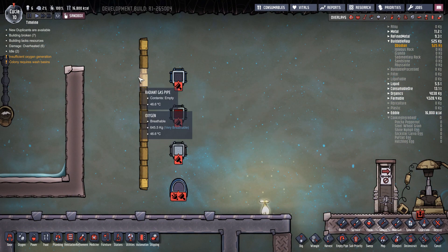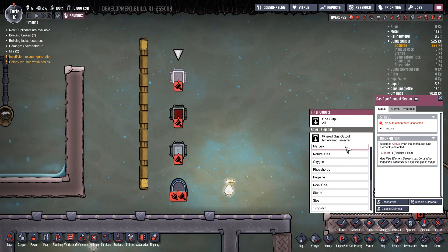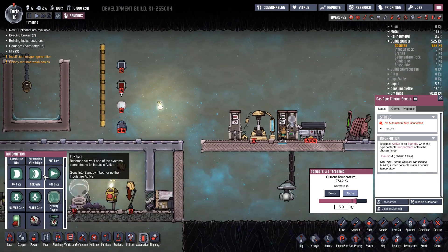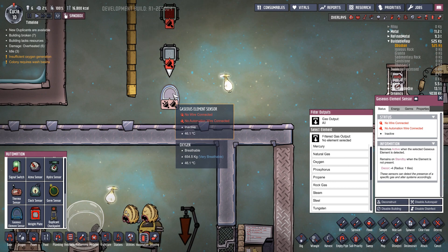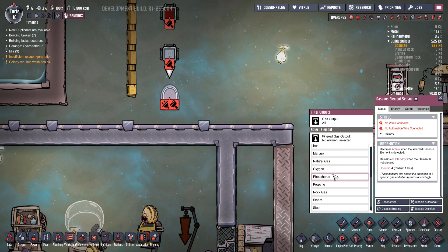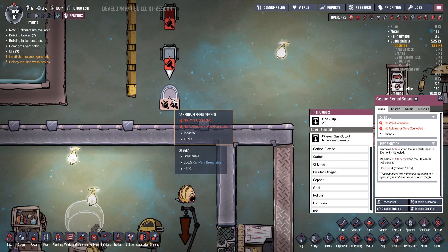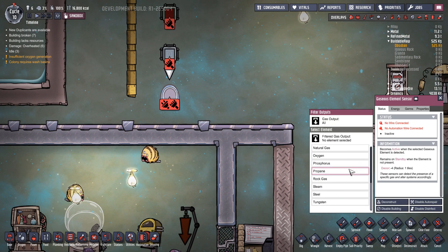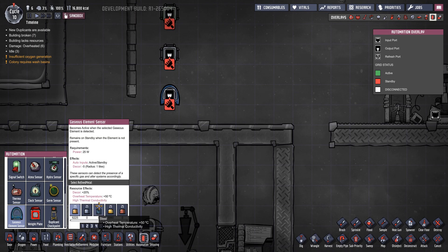Along with the new liquid pipes, we also have new Radiant Gas Pipes — same idea, encouraging thermal transfer. There's also a Gas Pipe Element Sensor, a Gas Pipe Germ Sensor, and a Gas Pipe Thermo Sensor. Under the automation tab there's also the Gaseous Element Sensor — not connected to a pipe — which uses 25 watts and detects different types of gas in the surrounding environment to run your automation system. Automatic airlocks, anyone? It just takes refined metal to build.